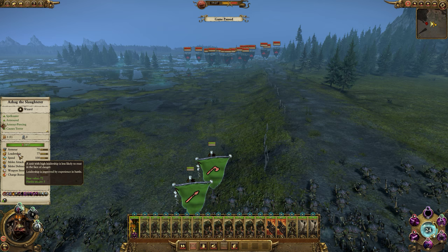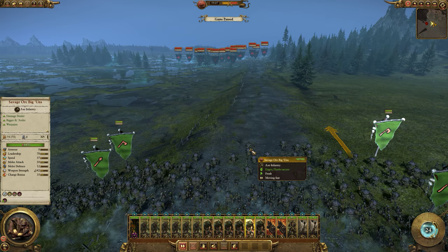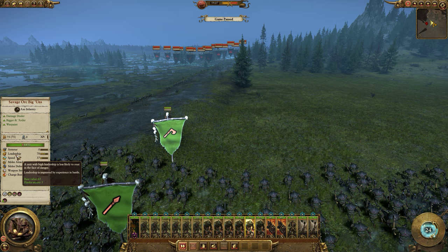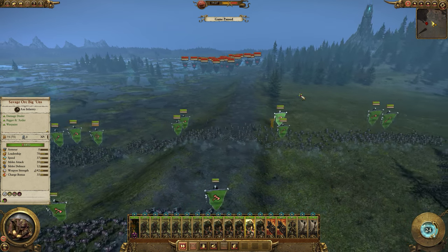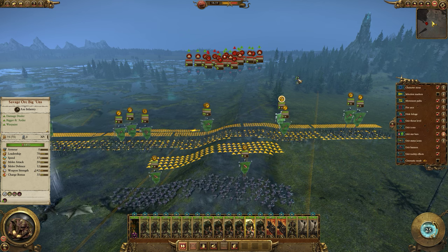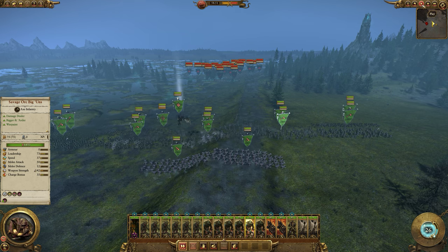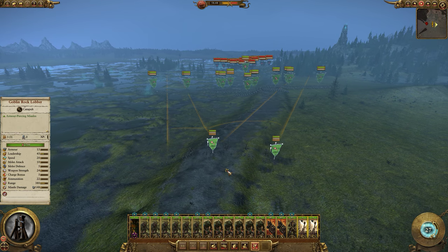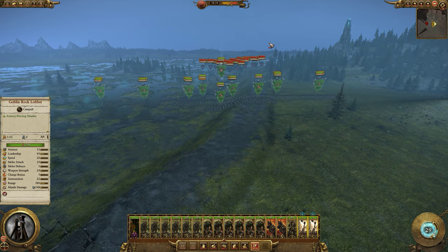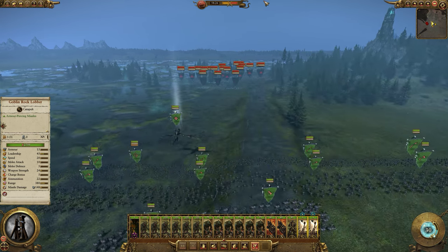For Asang the Slaughterer, for example, his base value is 72 and flanked secure gives him a leadership bonus of 5. For the savage orc biggins the base value is 65, and flanked secure gives a leadership value of 5, making that a total of 70. These modifiers apply across the board for all units, but there are some other special modifiers that we'll take a look at now.